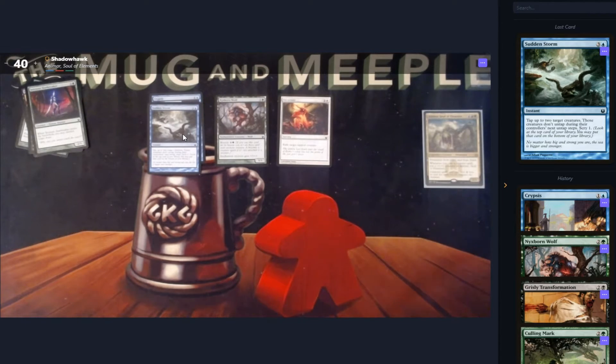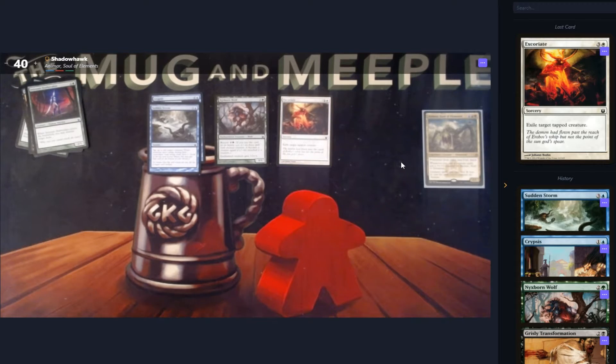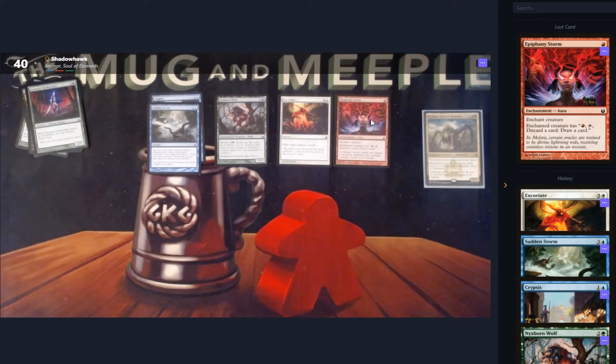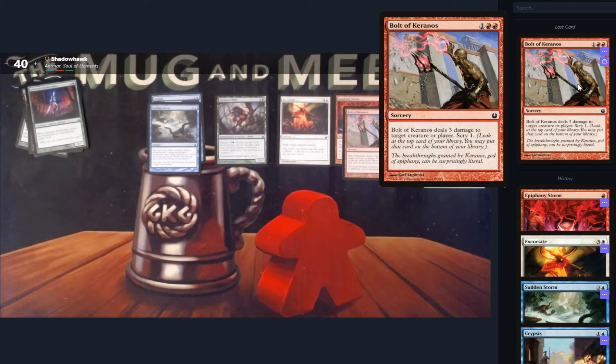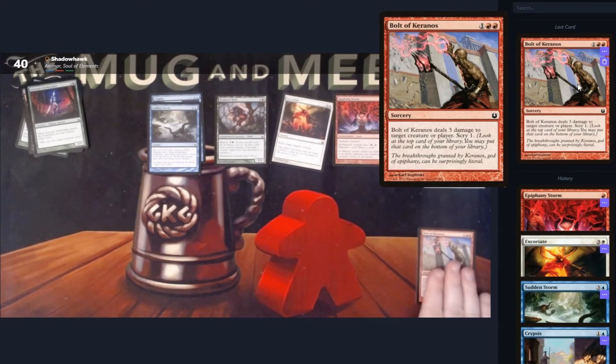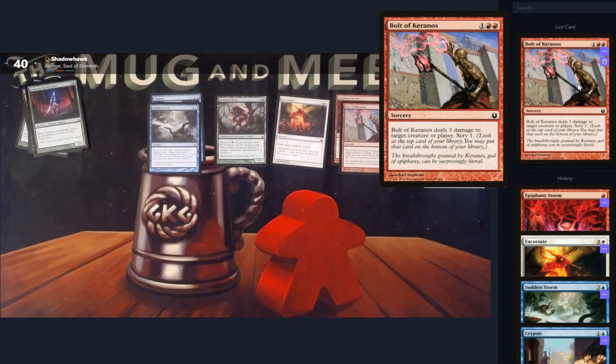Next up — exile target creature. It's good removal in white. Epiphany Storm — enchanted creature has haste. Discard a card, draw a card. It's not the worst aura I've ever seen. We then have Bolt of Keranos, which means we have Lightning. I prefer a Bolt of Lightning, but three damage to target creature and Scry one — I'll take that. I know it's a bit over-costed and it's a Sorcery, but it's removal, so we've got to consider it.